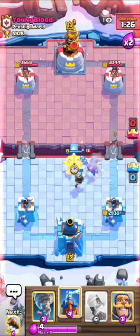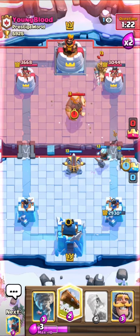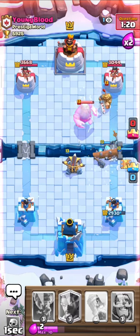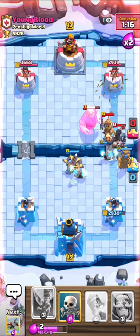In this match, you need to put the Xbow in this place and spread your cards to avoid giving him Fireball value. It's better to go on the opposite lane, but it's also okay to play same lane.